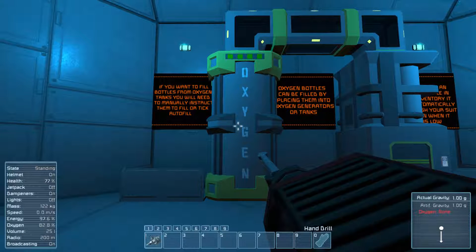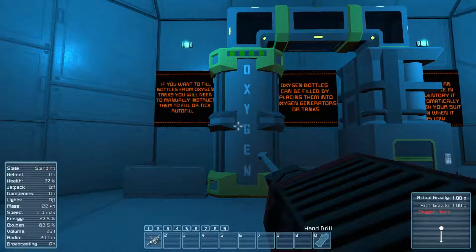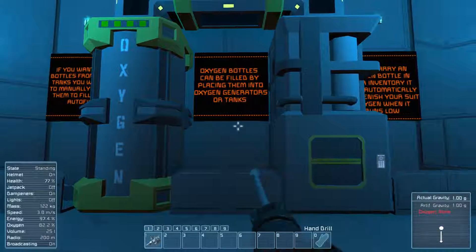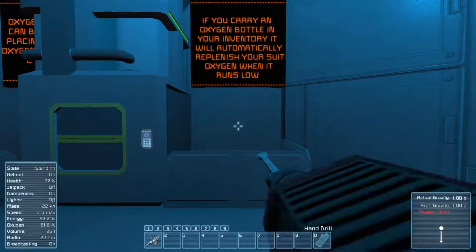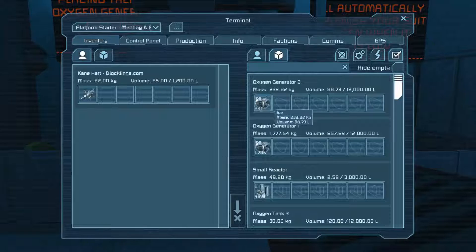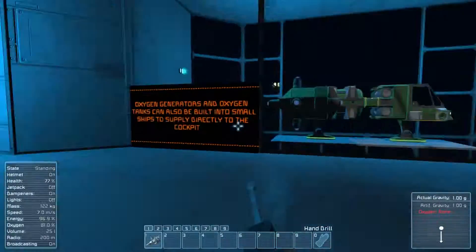If you want to fill bottles from your oxygen tanks, you will need to manually insert them to fill, or take autofill. Oxygen bottles can be filled by placing them into the oxygen areas or tanks. If you carry an oxygen bottle in your inventory, you'll automatically replenish your suit oxygen when it runs low — which of course we know. Apparently there's not actually one in here for us — this is just a tease.